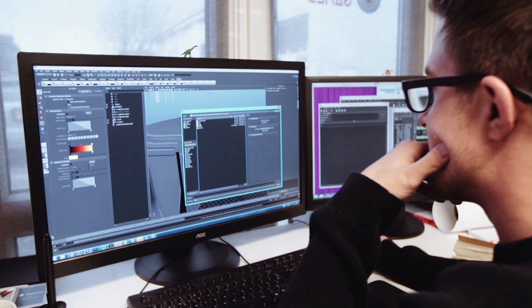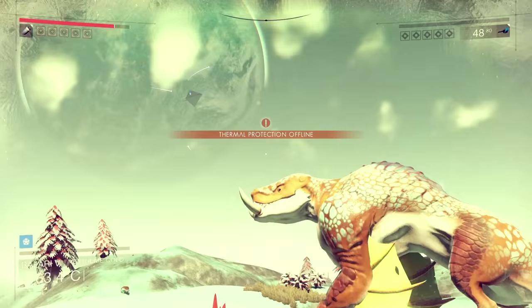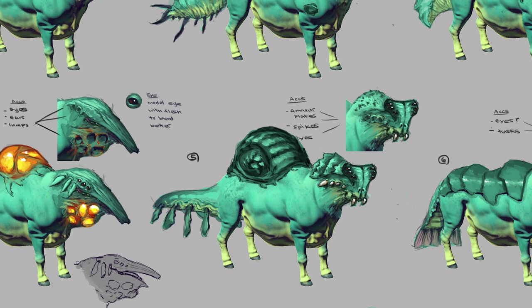The creature's appearance is directly tied into how they act and move around the world. A large creature will move slower and its animation is more lumbering. If it's a predator, you'll know it's a predator because it has more spikes, tougher skin, bigger teeth and things like that.